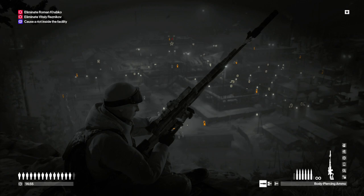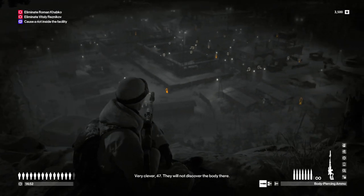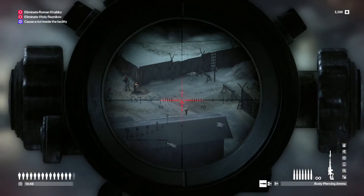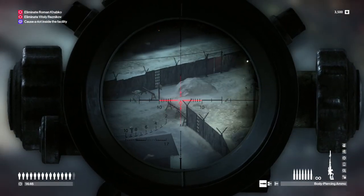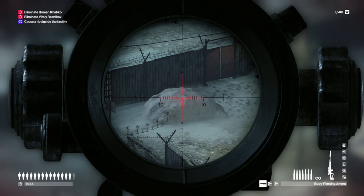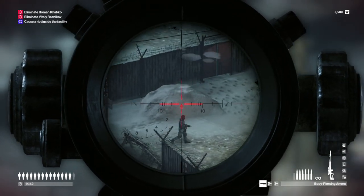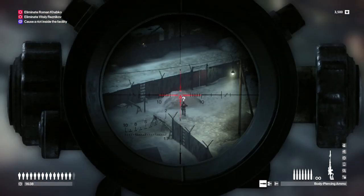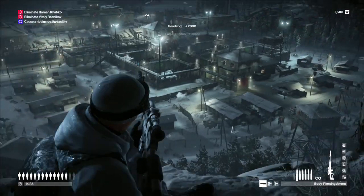If you look down in the workers' camp, you'll notice that there is a guard talking to Roman. After he finishes conversation with Roman, he's going to run across the workers' camp and you want to take him out. This is going to knock about a minute or two off of your playtime, as this kind of skips an entire part of Roman's storyline, and Roman just continues on like nothing ever happened.